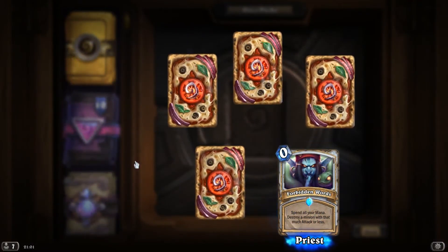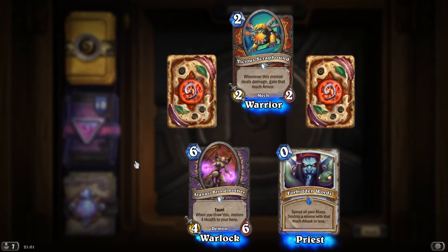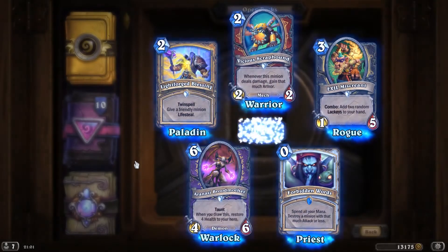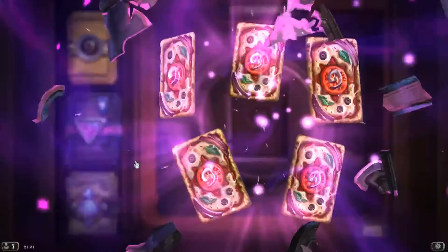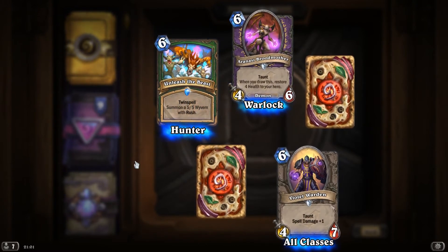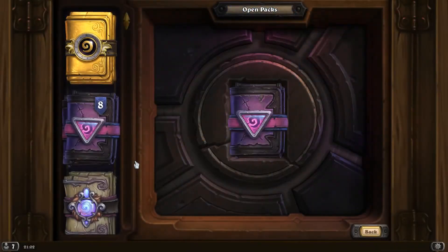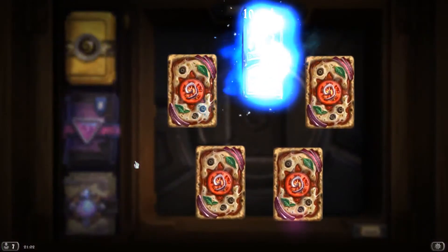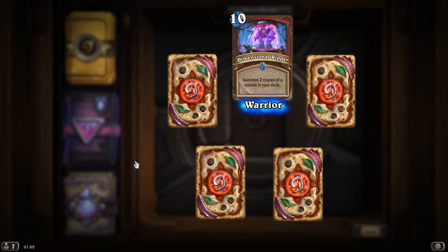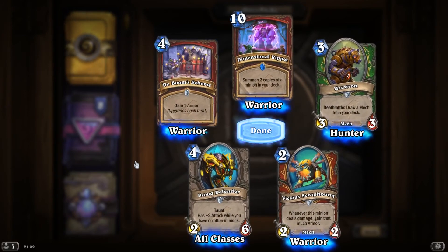Pack number 44 — starting off with Rare Forbidden Words. An Aranasi Brutmother. Vicious Scrap Hound, whenever this minion deals damage, gain that much armor. Evil Miscreant. And Lightforged Blessing. Aranasi Brutmother. Violet Warden. Unleash the Beast. Arcane Servant. And Heroic Innkeeper. Rare. Rare Dimensional Ripper, summon 2 copies of a minion in your deck. Ursatron. Proud Defender. Vicious Scrap Hound. And Dr. Boom's Scheme.